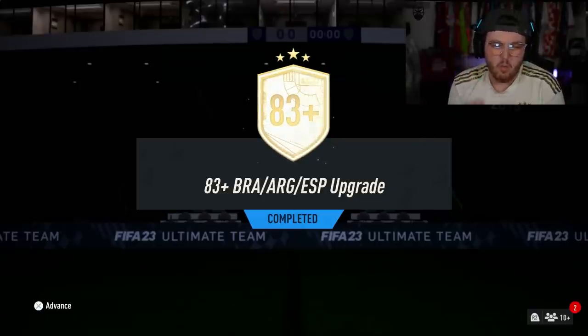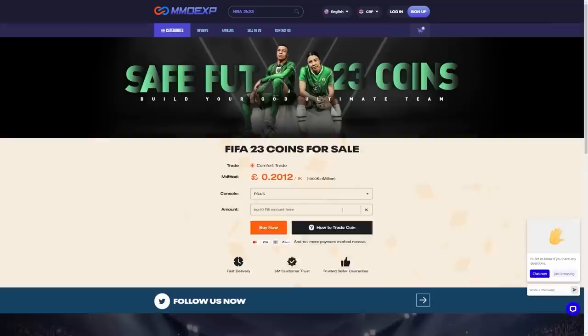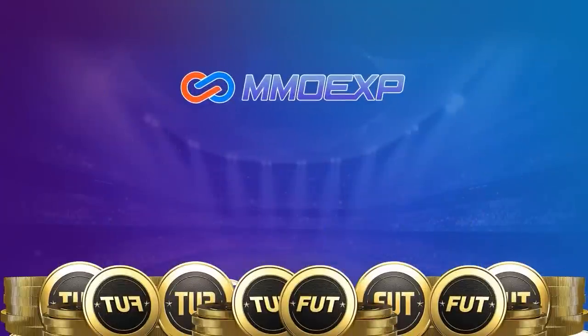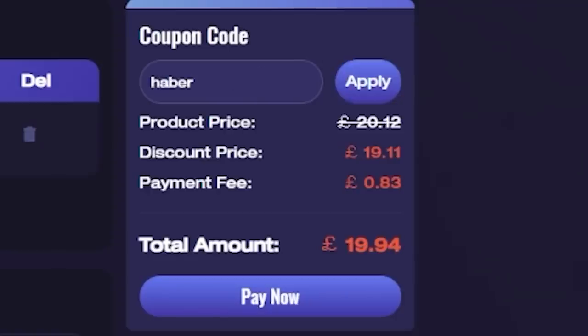EA dropped some 83 plus World Cup Nation upgrades. Let's open up a bunch of these and see what we get. For cheap, fast and reliable FUT coins, check out MMOEXP — there is a link down below — and use the code HABER to get yourself 5% off all of your orders.